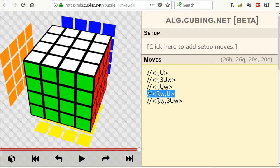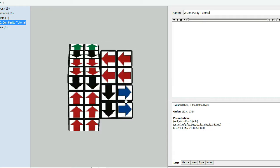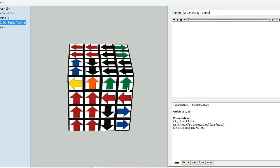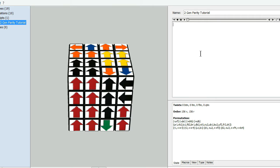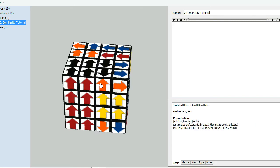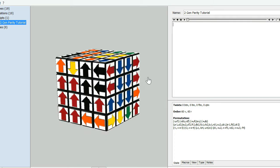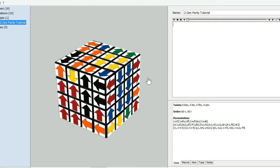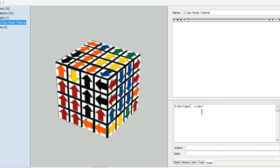Welcome back. This is Type 4 moveset of 2Gen in this video series, and I'm going to be touching on RW and U moves only. So for this moveset we're allowed to do these types of moves. This is different than all the other ones because those involved lowercase R or inner slice R, but now it's wide R and upper U, so there's no inner slices in this moveset. This involves corners.